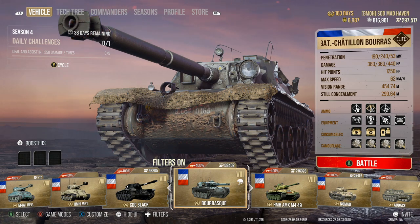If you take a look at the right side of the screen, you're going to see 190, 240, and 53 — that is standard, premium, high explosive. The one thing I absolutely love about the Borask is the fact that your standard rounds travel at over 1,000 meters a second, and your premium rounds — which, keep in mind, are both APCR — also go 1,250.